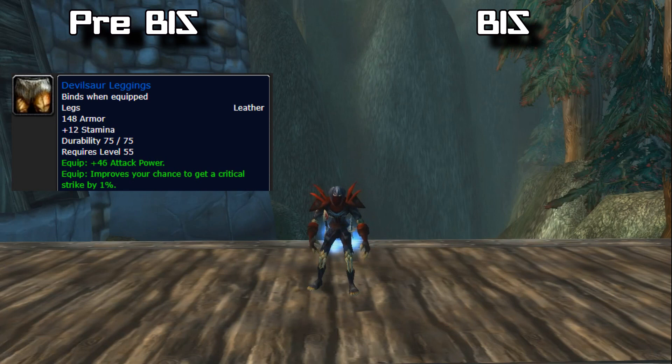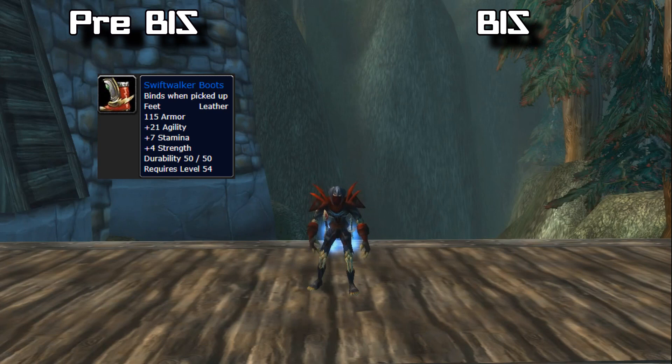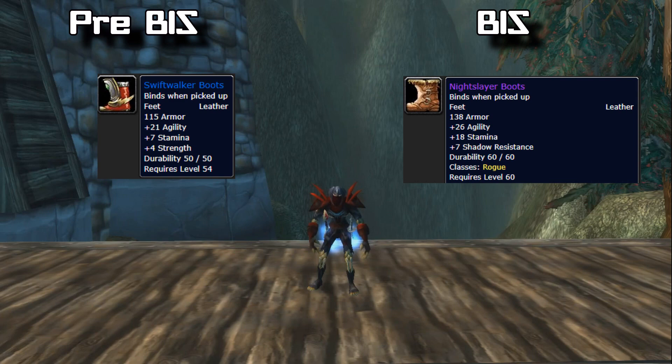Your pre-BiS legs are the Devilsaur Leggings — BoE, so you can craft or buy them off the AH. Your BiS legs are the Bloodfang Pants, which drop from Ragnaros in Molten Core. For boots, your pre-BiS is the Swiftwalker Boots, dropped by Princess Moira Bronzebeard, one of the final bosses in BRD. Your BiS boots are the Nightslayer Boots, which drop from Shazzrah in Molten Core.